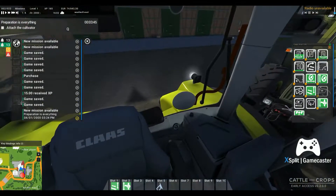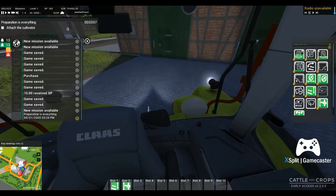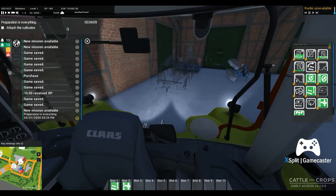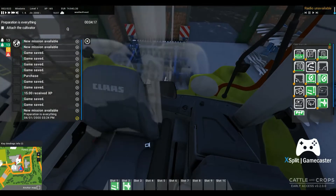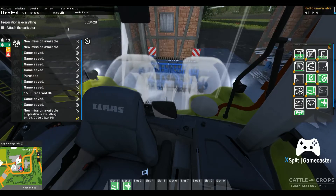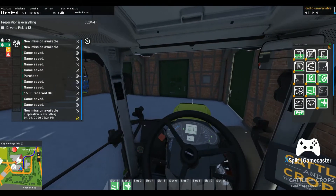We've got to back in now and attach the cultivator which is in that shed right behind us — behind that door. As we approach it, it will open automatically. We are in the Class Axion 530. Let's see if we can back in here without too much trouble and connect up to the cultivator. The cultivator and the plow are really the only two implements I've ever used in this game prior to these missions. Let's go ahead and connect by hitting Q — and now we're ready to go.